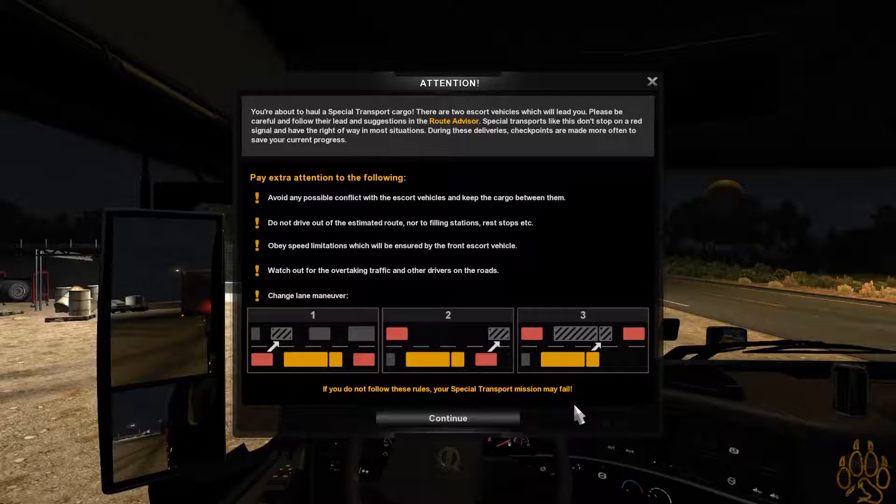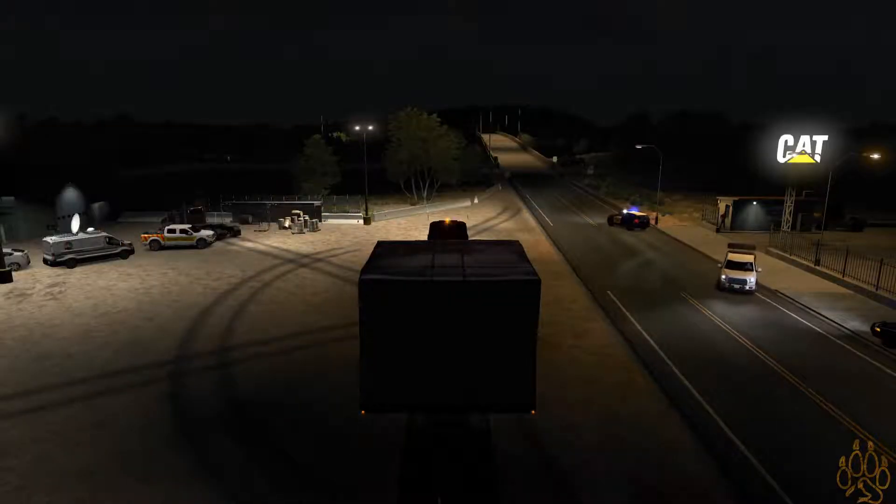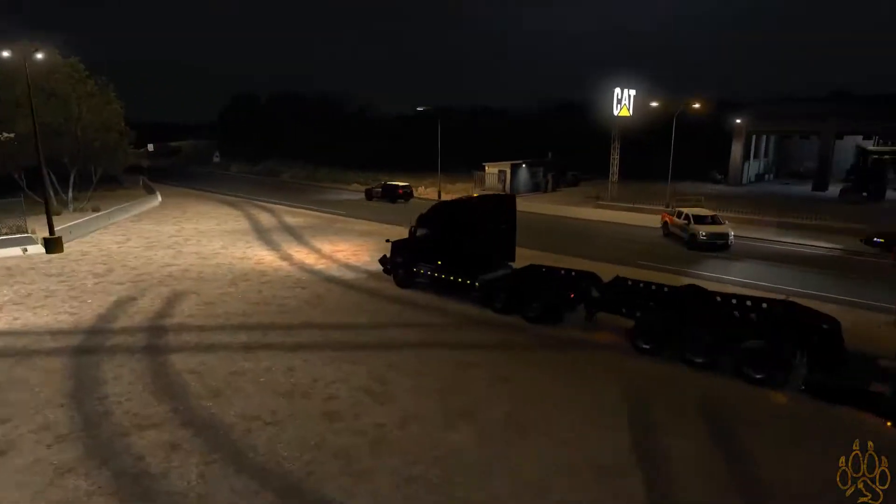Avoid any possible conflict with an escort vehicle and keep the cargo between them. Do not drive out of the estimated route or to a refill station, rest stops, etc. — so these are meant to be done in one shot. Obey speed limitations ensured by the front escort vehicle. Watch out for overtaking traffic. The lane change maneuver is started by the rear escort blocking the designated lane, then the front, then me. If you do not follow these rules, your special transportation mission may fail.